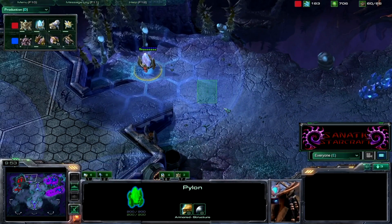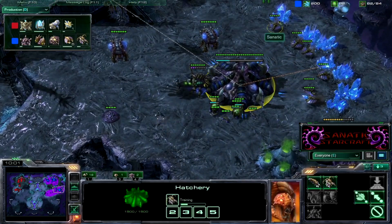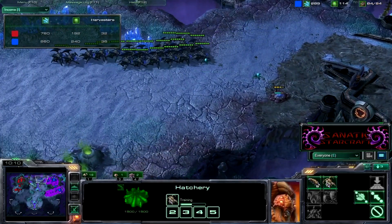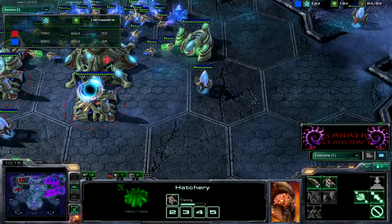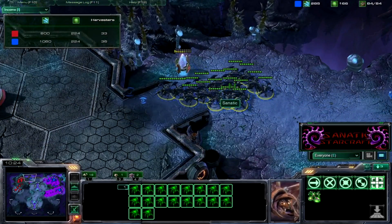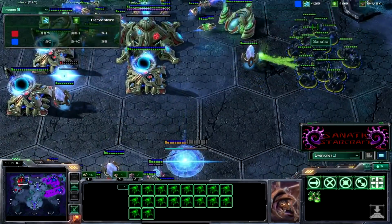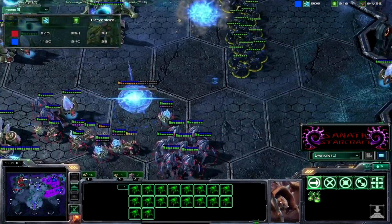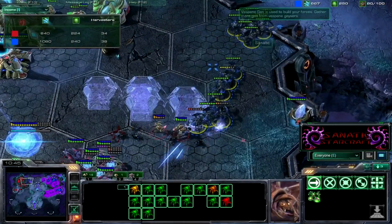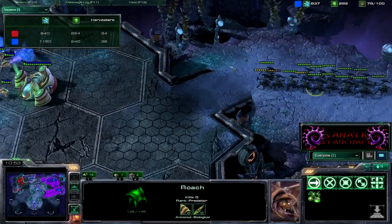I guess the strategy he was using isn't valid unless the opponent doesn't scout it. Always nice to have your overlord watching when you're in these two spawn positions. I've made a lot of roaches and not a lot of drones — we're actually equal right now. Although his attack failed, as long as he gets his expansion up, saturates it, he's not in a bad position. I'm sending roaches across the back door to see what I can hit.